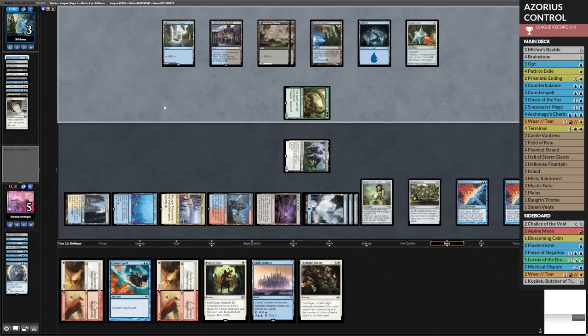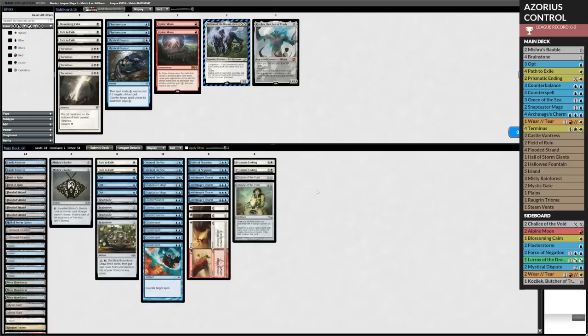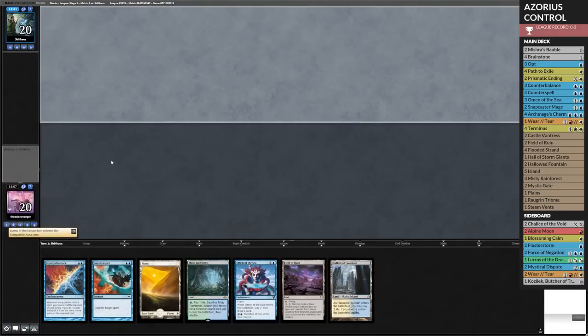I'm down to five — can they burn me out this turn? I guess we go to combat. They probably just realized they were dead anyways. GGs — Counterbalance early! Love it. I'm keeping this hand. Let's see how this plays.